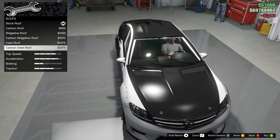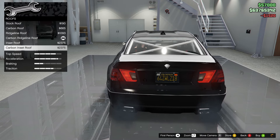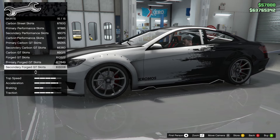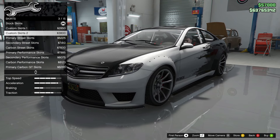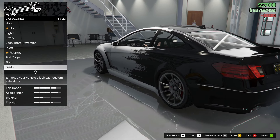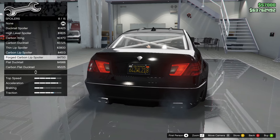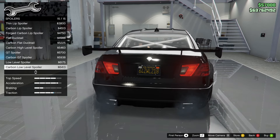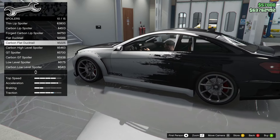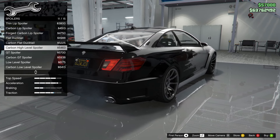That would actually match the carbon hood, so we're going with a black and white theme on this. You can get bolted arches as well — you know what, maybe we go full-on street with this. I very rarely do this kind of level of customization, so we're going to do it. I can get a carbon roof as well — carbon inset, carbon ridgeline. We're going to get the carbon ridgeline. There are some really cool skirts here; I really like the custom skirts option.